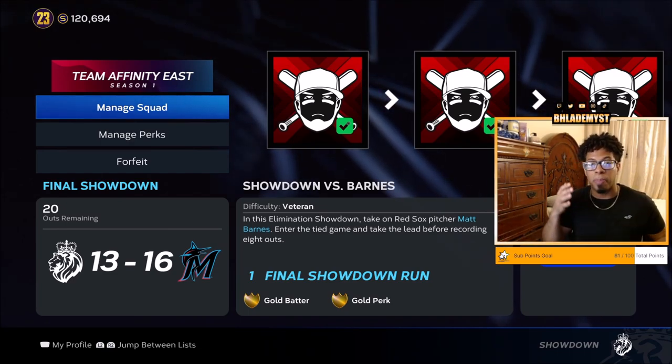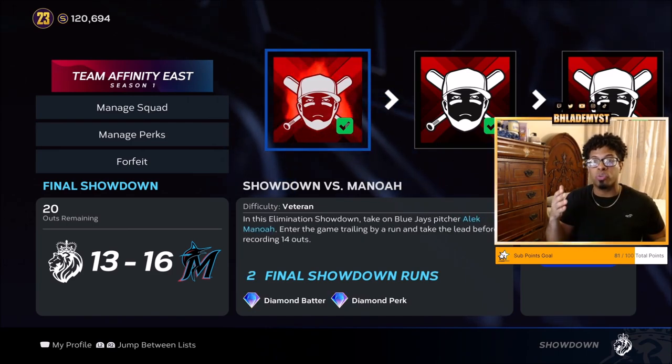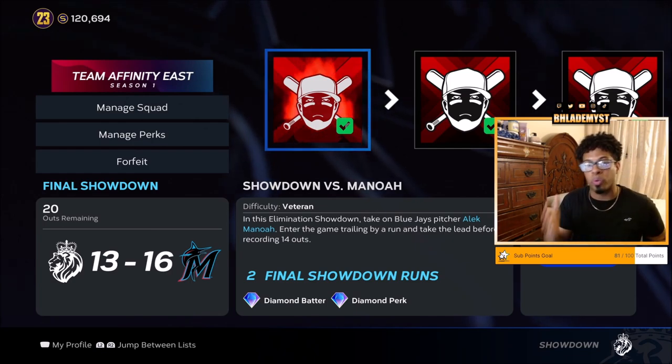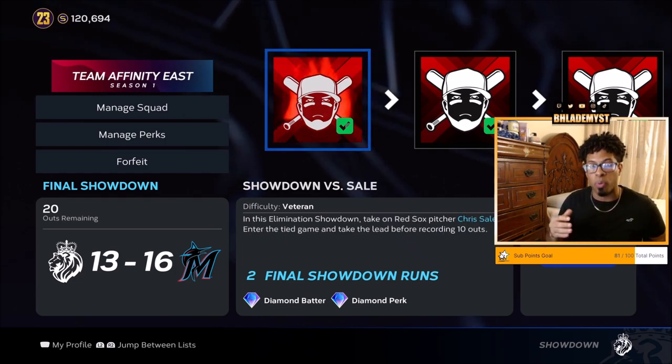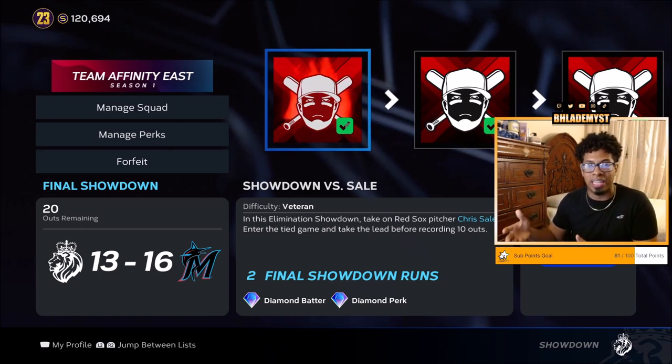It might be tedious, but before each and every single boss, you want to rebuild not only your squad's lineup but also the perks to make sure they are all effective. For example, if you are entering a game where it is tied, then Rally Time as a perk is no good. You would rather have Down But Not Out or any other perk, because there will never be a chance where you are trailing inside that mini boss.